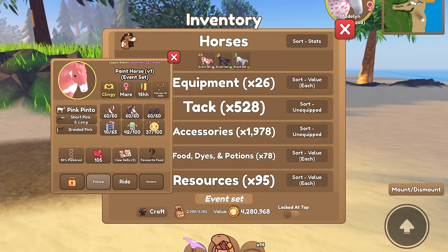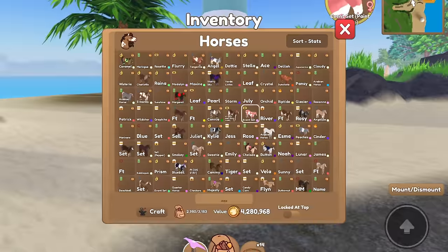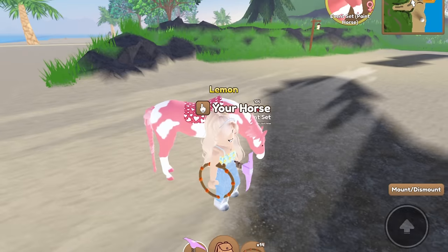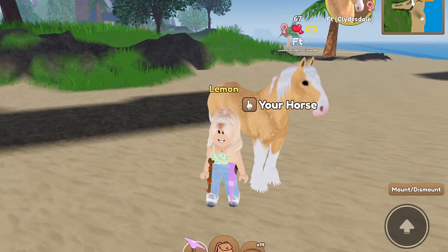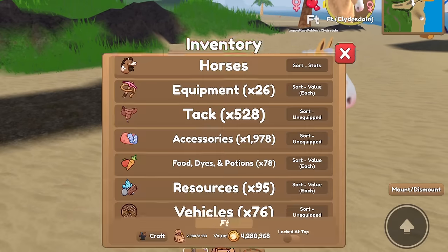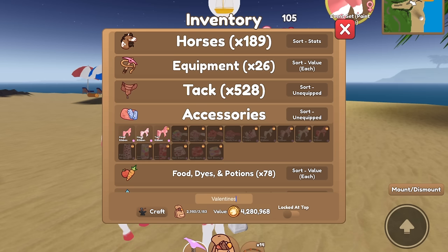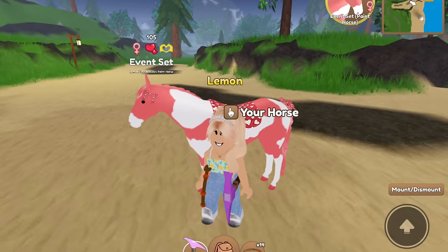Let's move on to our pink pinto paint horse. I have a tack set in mind — I had it on a Clydesdale but it really did not look that good. Even my sister was like, 'Lemon, that does not look good, what are you doing with that set on that horse?' So I took it off. This is the perfect time to put it on this horse. It definitely looks better. We'll go ahead and add the tail ribbon and then the head ribbon.